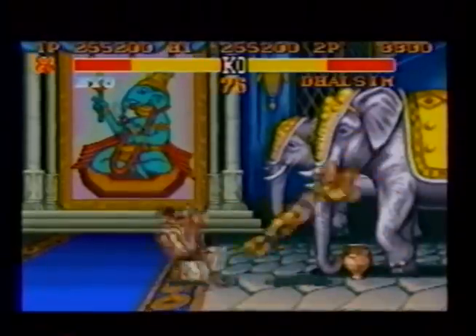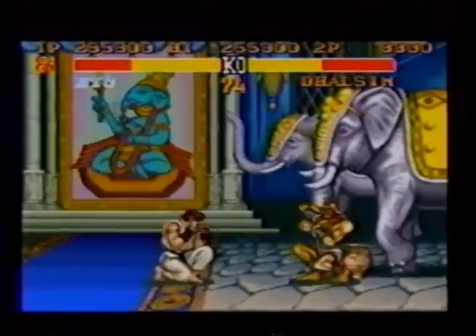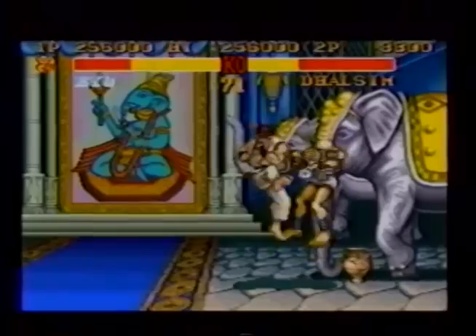Against Dhalsim, get as close as possible and throw low short kicks. Here's what happens when Dhalsim tries to attack. Dhalsim's only alternative is to drill, but if he tries that, counter with a hurricane kick.